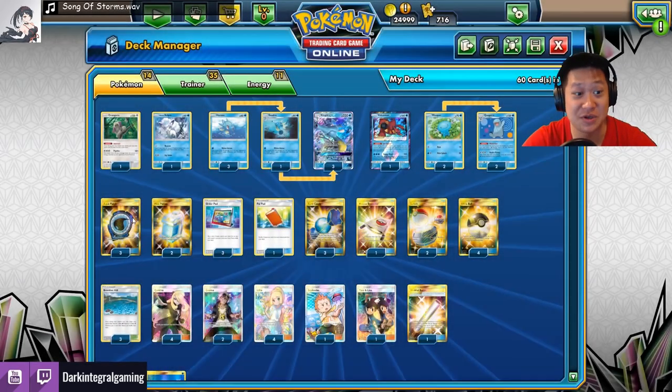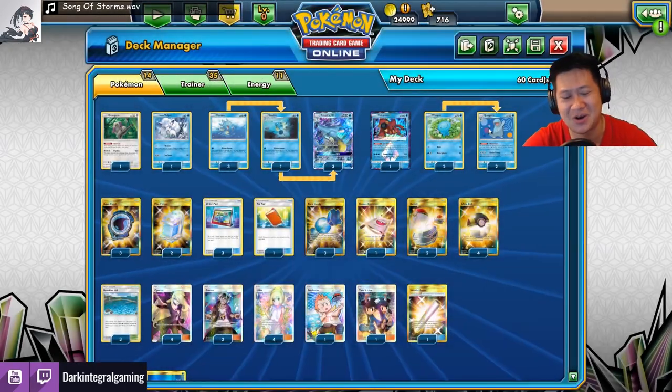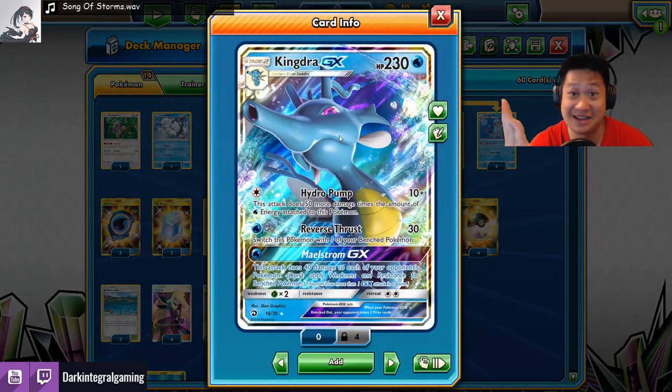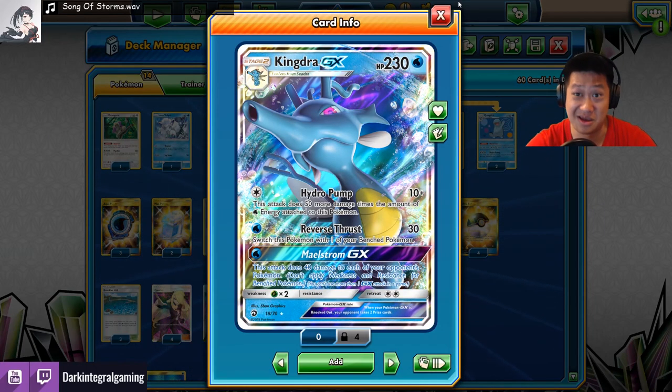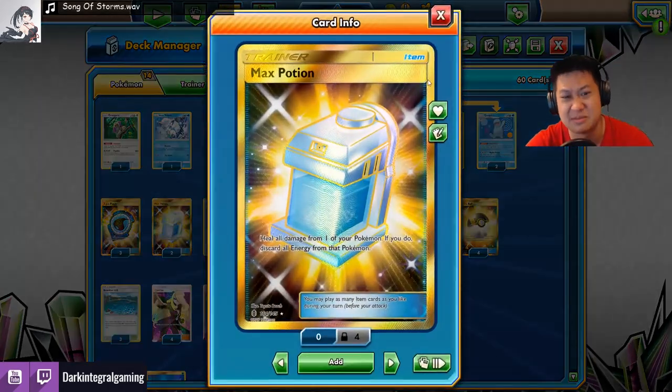How do I get bonus energies? Aqua Patch. And it combos with Volcanium Prism Star and Quagsire. I load it up with energies and I attack with it. And because of the combo, I can also use Max Potion to heal a lot.